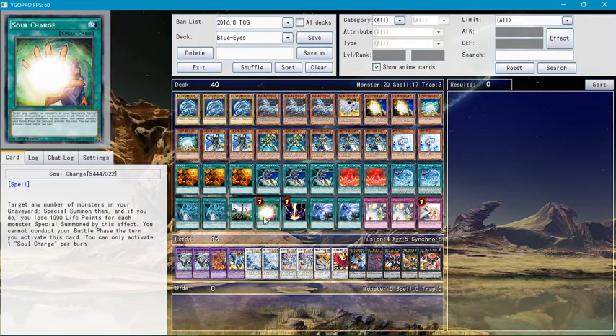Soul Charge is also optional, because the point of this deck is to literally overkill your opponent as fast as you can. But the point of Soul Charge is that you want to special summon in case you need to defend, or you really need to XYZ or Synchro Summon something. If you have Blue-Eyes and alternative Blue-Eyes White Dragons in your graveyard, it will be really helpful.